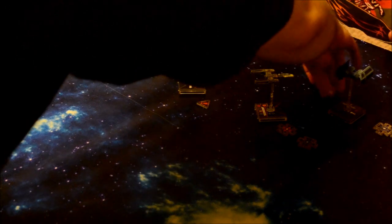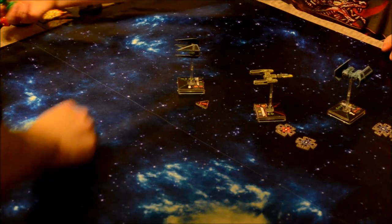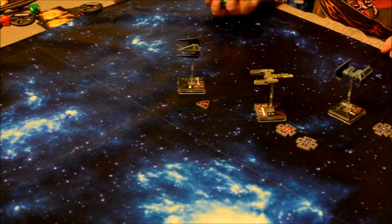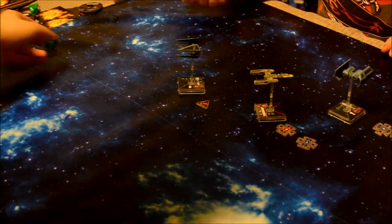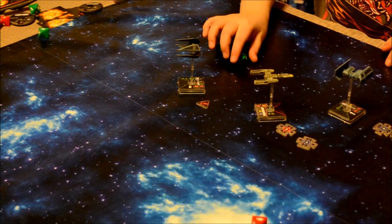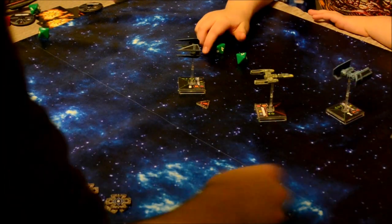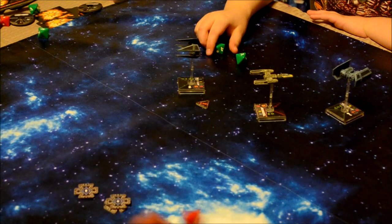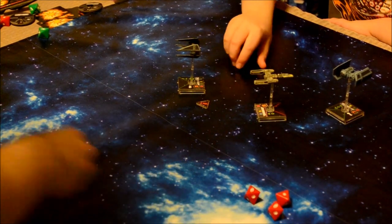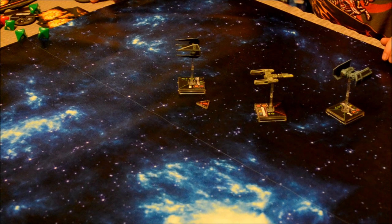My Y-Wing attacks back — at range one I get three attack dice. The defender gets two defense. I'm using my target lock to re-roll. I roll two focus with no way to convert them, and he rolls an evade — no damage done. The TIE Bomber is not defeated yet. Now that I've lost my Ion Cannon, I'm in real trouble. R5-K6's ability: after spending my target lock, roll one defense die; on an evade result, immediately acquire a target lock on that same ship. I roll an evade — I get a target lock back on the TIE Bomber.